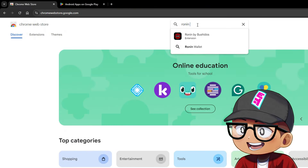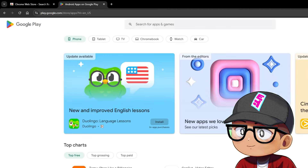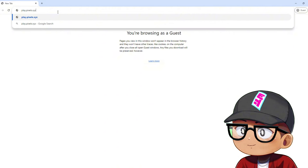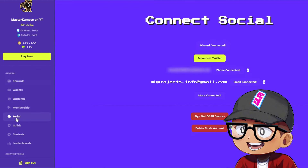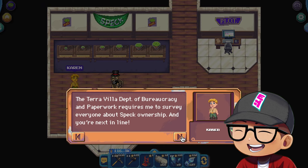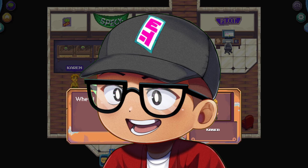First, download Ronin Wallet on your device — either on your PC or on your mobile. Go ahead to the official website, connect all your socials to get some reputation, then talk to NPCs inside the game to familiarize yourself with it. Each activity inside the game requires energy.